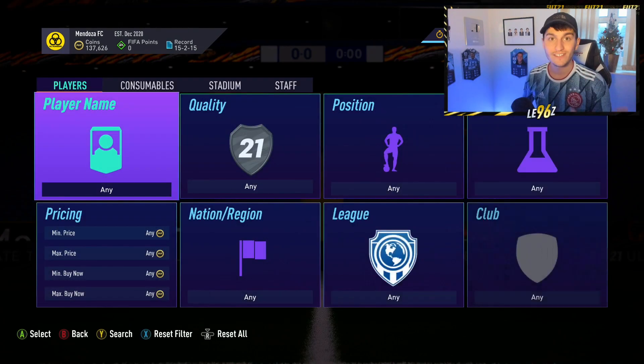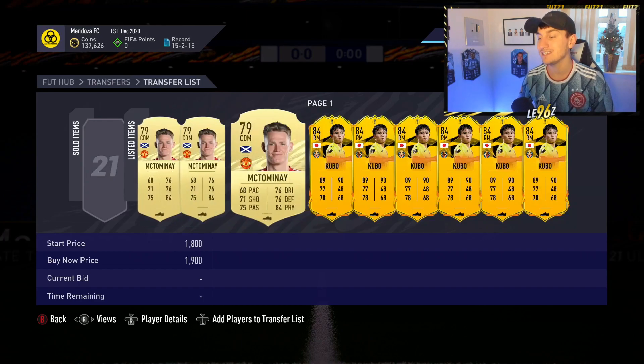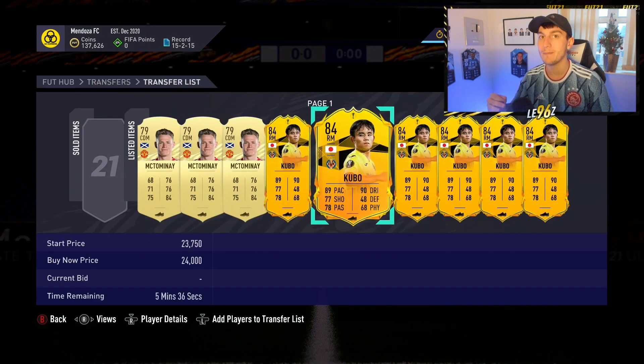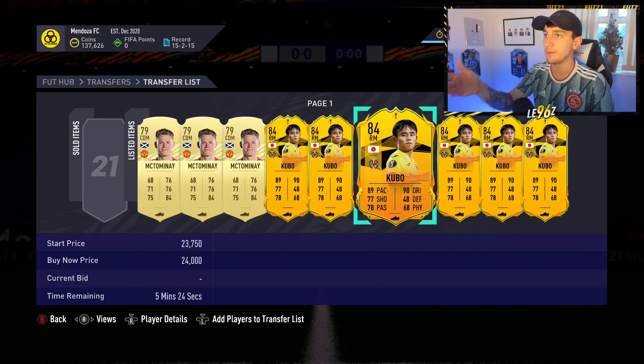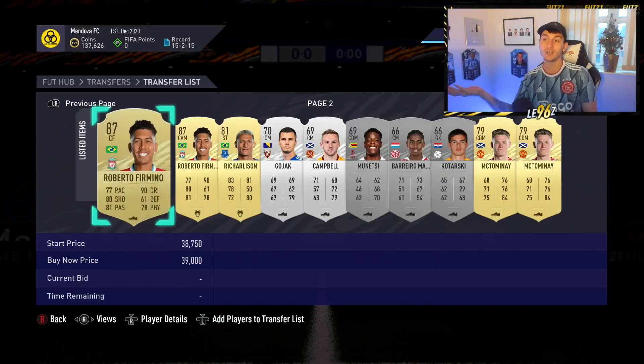I ended up buying five or six of him and putting around 100,000 coins into this card. When I started this series, I said I basically want to make videos every time I make 100K — so 100K, make a video; 200K, make a video; 300K. If I hadn't bought this Kubo, I would be on over 300,000 coins. But if my auntie had a dick, she'd be my uncle — either way, I messed up.